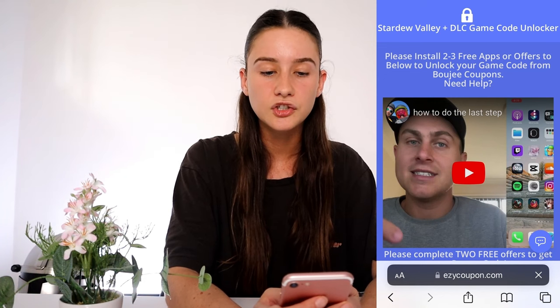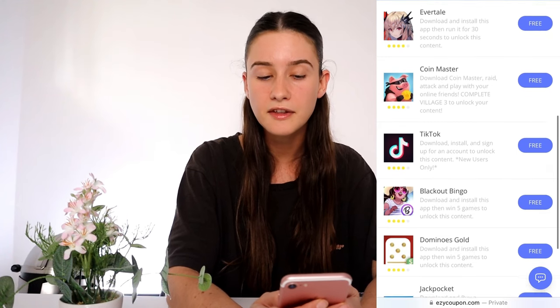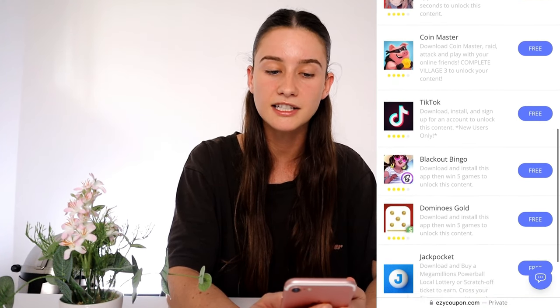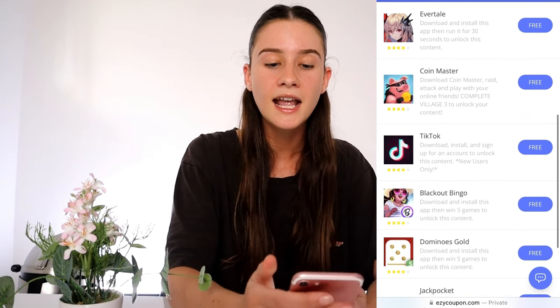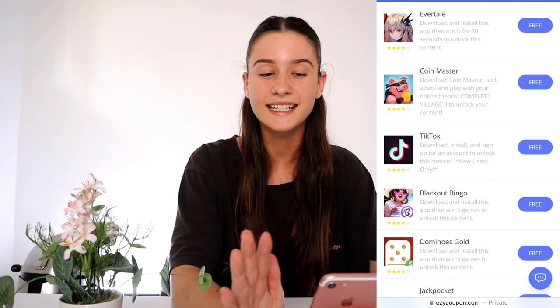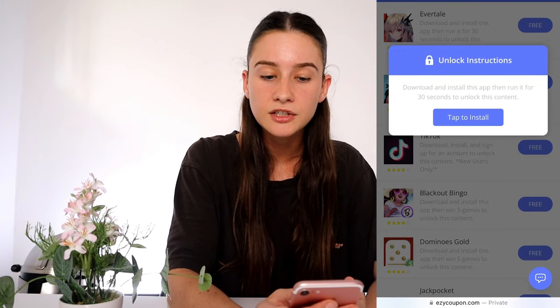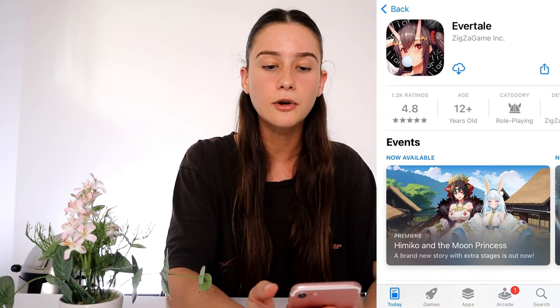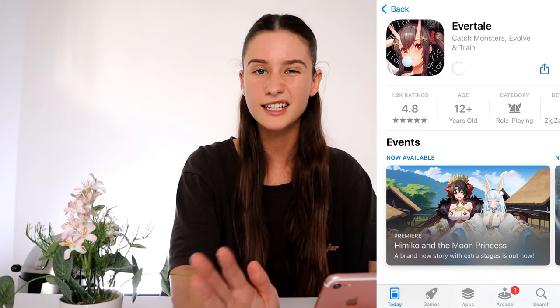Read the instructions, but to put it simply, all we have to do is complete three of the things on your list. Your list might look different to mine but basically you need to pick three of them and complete them in order to gain access to your game code. Don't worry, it's free and takes like five minutes. Pick three and read the instructions on the one you pick — for example this one, all I've got to do is run it for 30 seconds. I'm going to pick this one and then go back and pick another two as well.